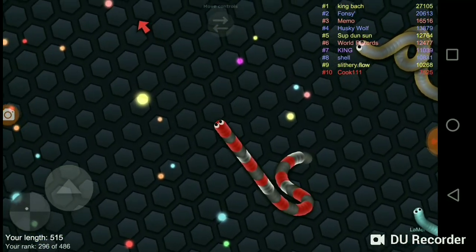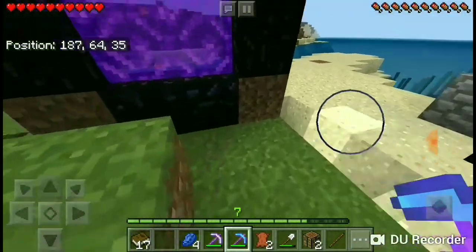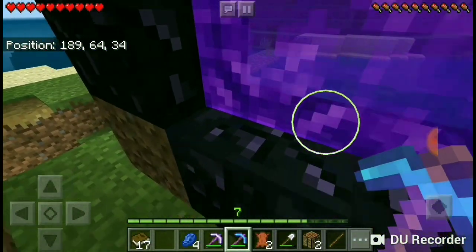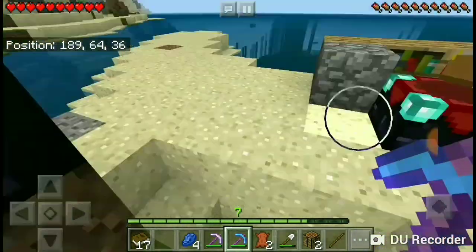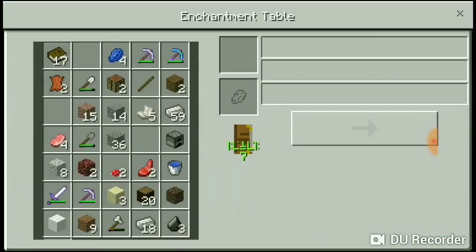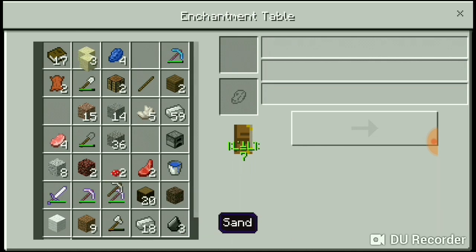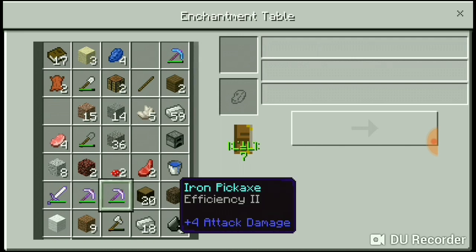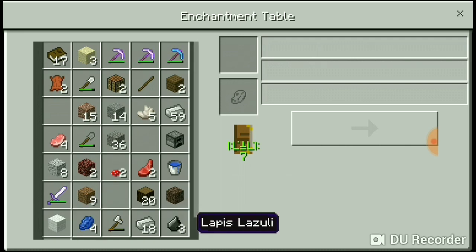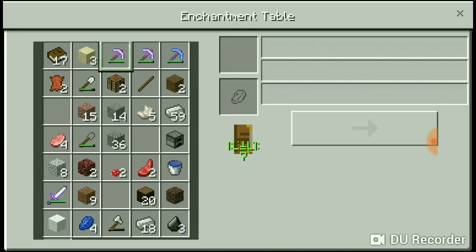We got nine more diamonds and we now have an enchanting table. I enchanted this iron pickaxe with Efficiency 2 — it's actually faster than my diamond pickaxe, so now I feel like the diamond pickaxe is a waste. We also got Fortune 1 on the iron pickaxe, which means we get a little more stuff.